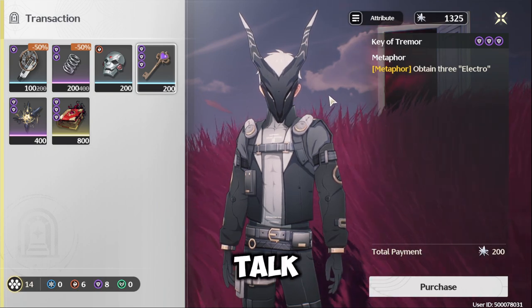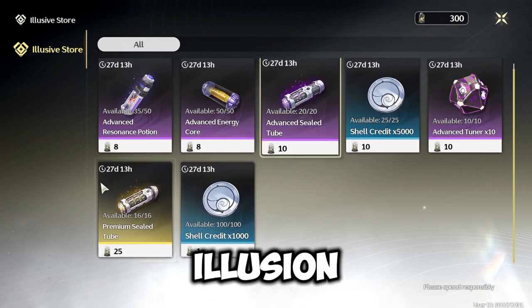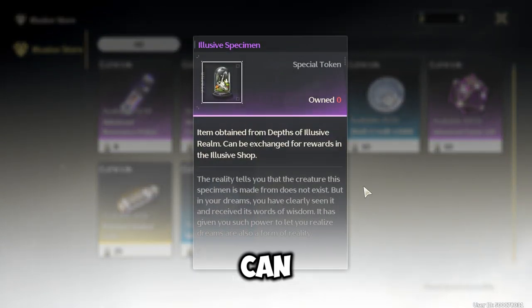At last, let's talk about the shop. You can buy Astrite and other things like echoes in the Depth of Illusive Realm shop using the currency you get by clearing and participating, as you can see.